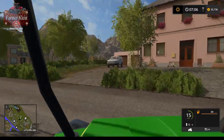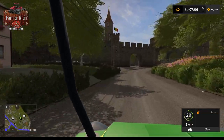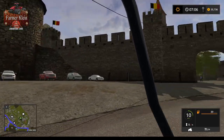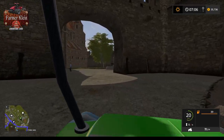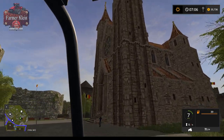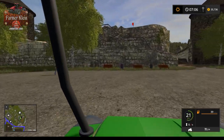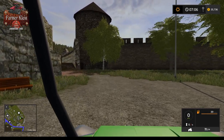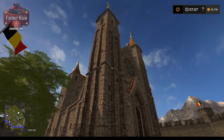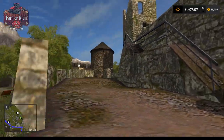We have very bumpy roads here. There we have the Belgium flag and here's our castle. We have a nice water fountain and a nice gothic church — absolutely stunning as far as scale goes — and then we have our castle ruin.